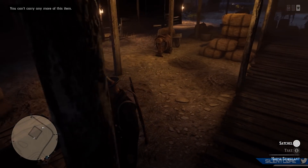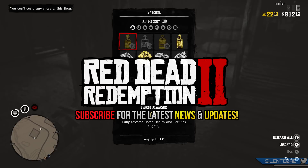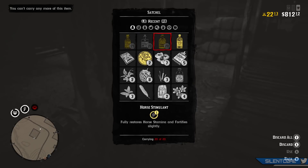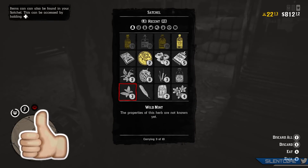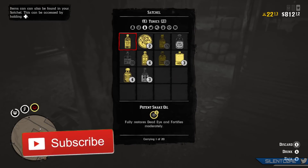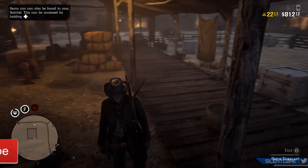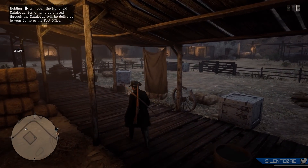Hey, what's going on guys and welcome back to my Red Dead Online tips and tricks series. Today I'm going to be showing you how you can get free horse supplies. I'd recommend all of you guys follow the steps in this video. It only takes around 10 minutes and you guys can get maxed out on all of the horse supplies that you'll need in Red Dead Online. You'll be saving a lot of money by getting these for free and not purchasing them from the stables.